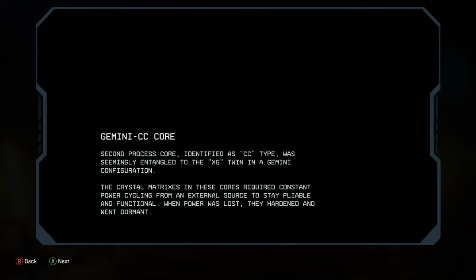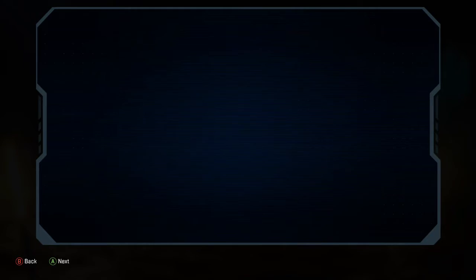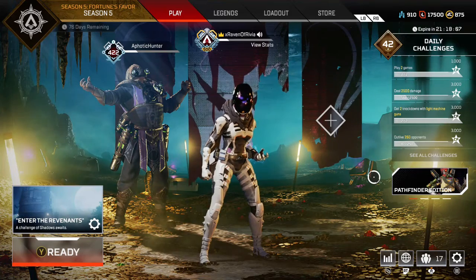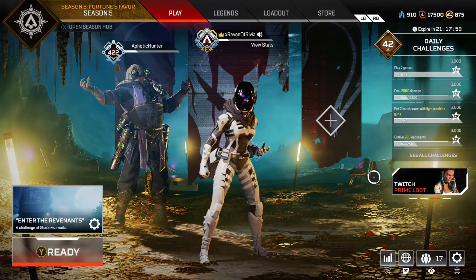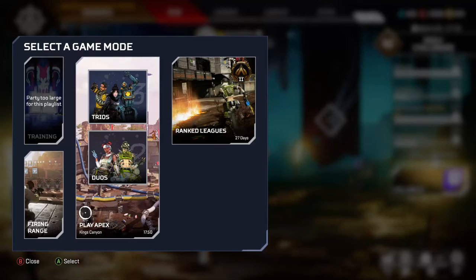We got the other process core. Second process core identified as CC type, seemingly entangled to the XG twin in a Gemini configuration. The crystal matrixes in these cores required constant power cycling from an external source to stay pliable and functional; when power was lost, they hardened and went dormant. And we've got the next bit here — story chapter three, The Liberated Narc. That concludes part three of the Broken Ghost quests. Things are getting intense — Revenant is just a wreck. Wonder who the spy is, but I suppose we might find that out next week. Don't forget to like and subscribe, comment what you think in the comment section below, and I'll see you next time.